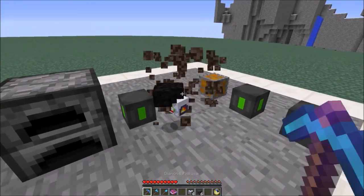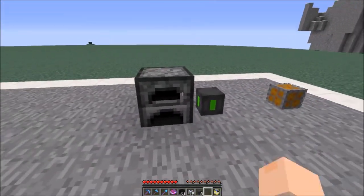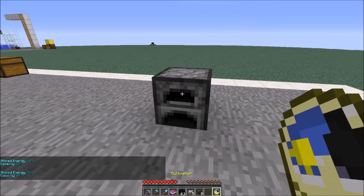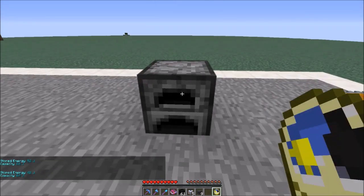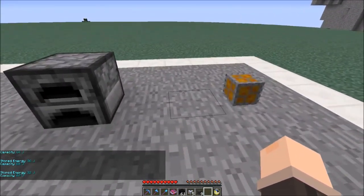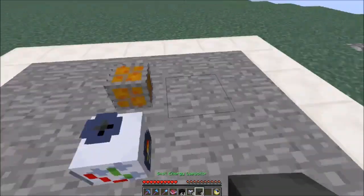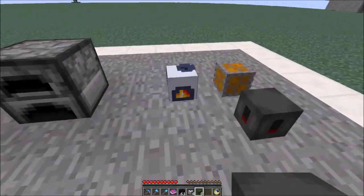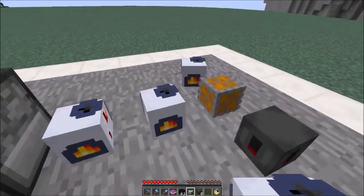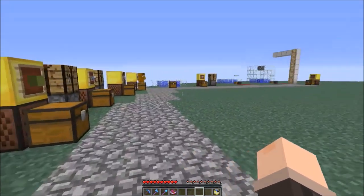If we break the generator and capacitors we're going to start running out of power really soon. As you can see it now has 52 joules of stored energy and it's going to start going down as it works. So that's the basic energy network - all you will need is a capacitor, generator, and the regulator. I'd recommend going for the coal generator and a small energy capacitor first. You can also have multiple generators in one energy network to generate a lot more power. Now we're going to talk about the different generators you can use.